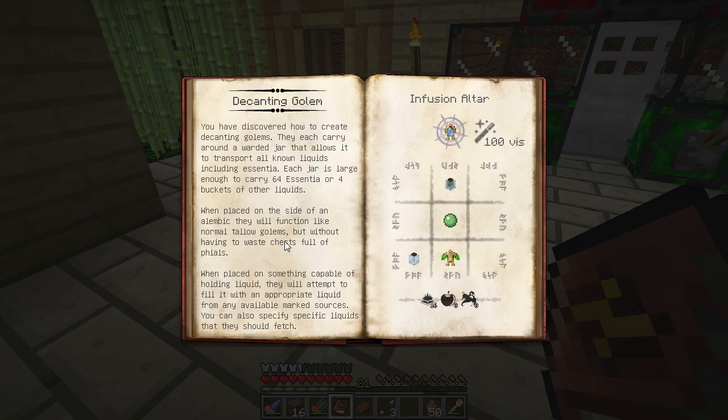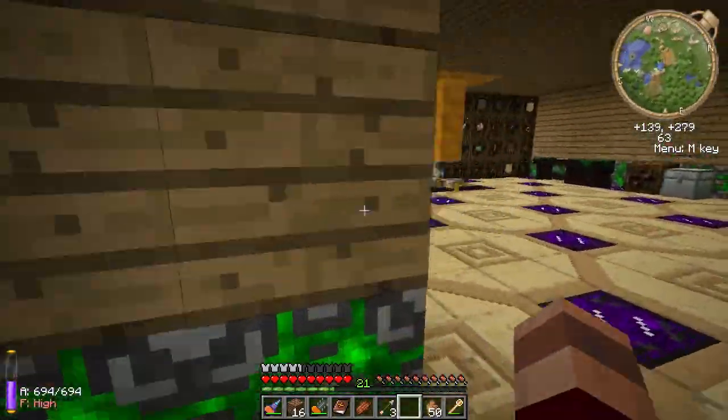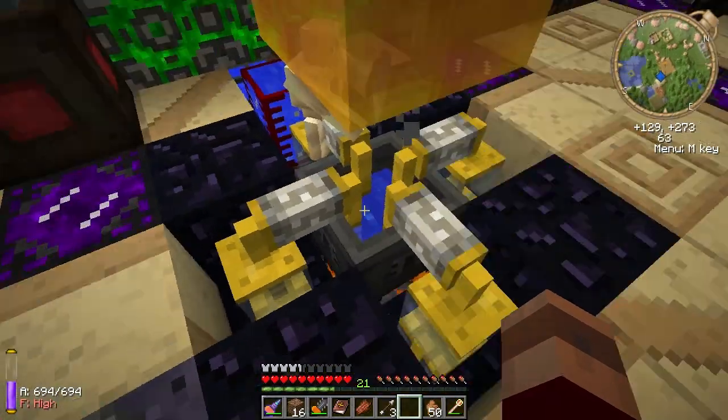Neat. We don't have to waste vials anymore. When placed on something capable of holding liquid — okay, so it holds a warded jar. Basically this is going to be quite expensive to make. We won't be able to make one of these this time. But I am definitely going to do one of these for my essentia, because that looks cool. That way I won't have to worry about running out of vials or anything like that. That will be useful.